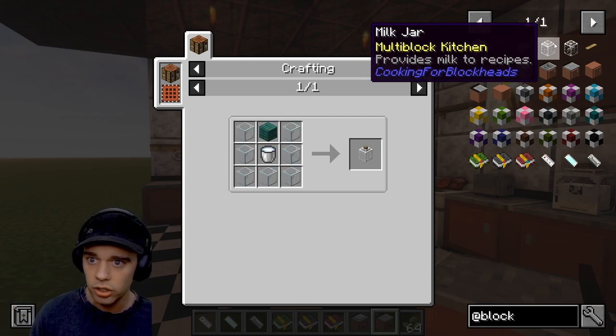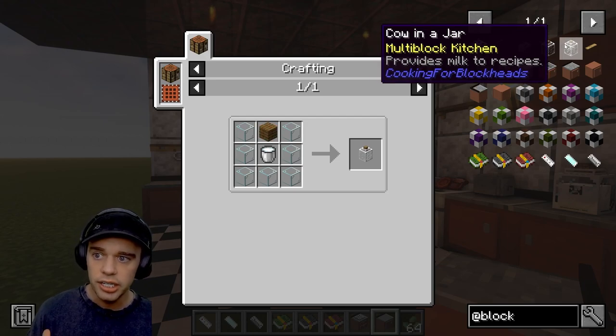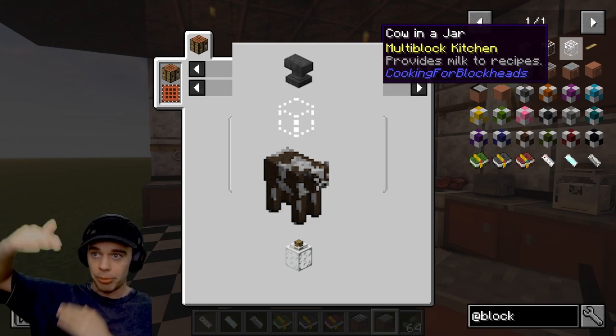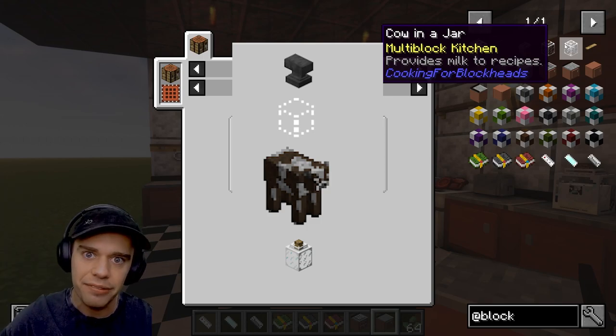Then we have the milk jar - you can put milk in there, pump milk in, or you can get a cow in a jar. To get the cow in a jar, you put the jar below it, a cow on top, and then slam it in there with an anvil.